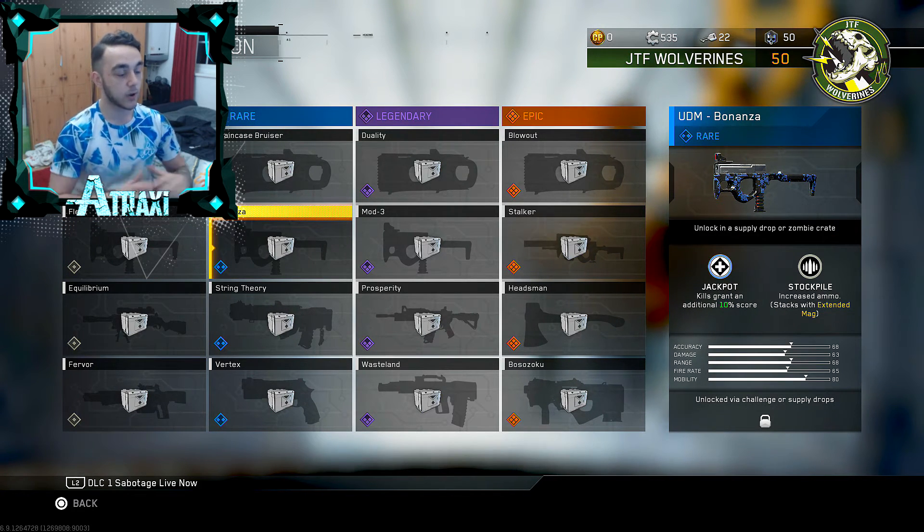For the rare variant of the UDM we have the UDM Bonanza. The perks are Jackpot and Stockpile. Jackpot has been in the game a long time — each kill grants an additional 10% score, so an extra 10 points per kill since every kill in Infinite Warfare is worth 100 points. Stockpile gives increased ammo and stacks with Extended Mags.